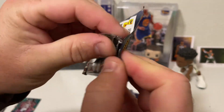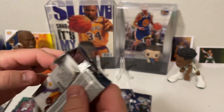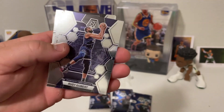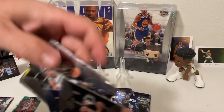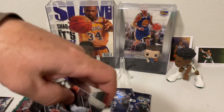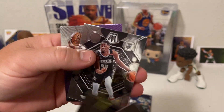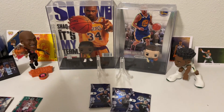Pack number three. We got a Patrick Johnson — Epic Performers on the back. Rudy Gobert, Jaylin Walker the fourth, Devin Vassell, Colin Sexton, Malik Branham. And Magic Johnson, Epic Performers.